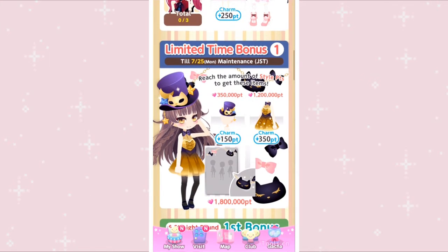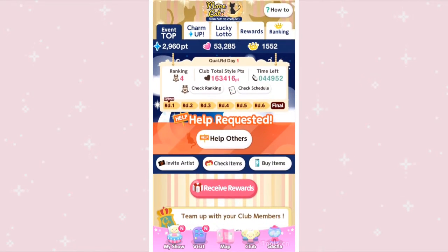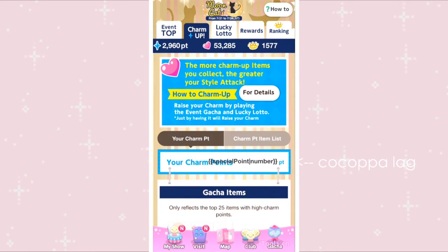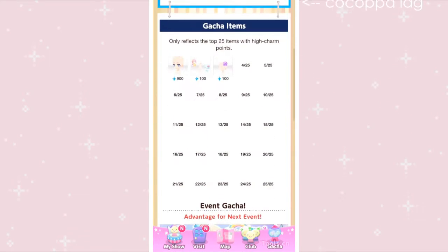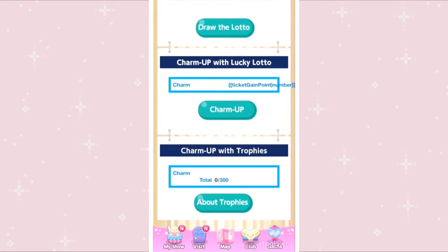You can also see limited time rewards you can get by doing different tasks. Onto the charm up tab — this tab shows you how much charm you currently have. You can get charm by getting items or by using charm up with lucky lotto.